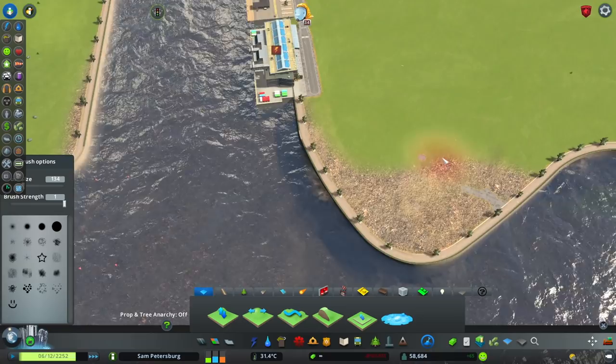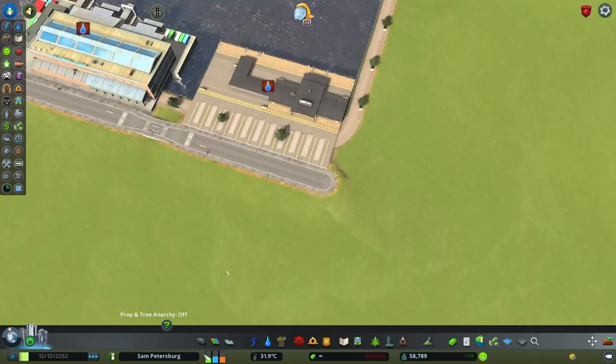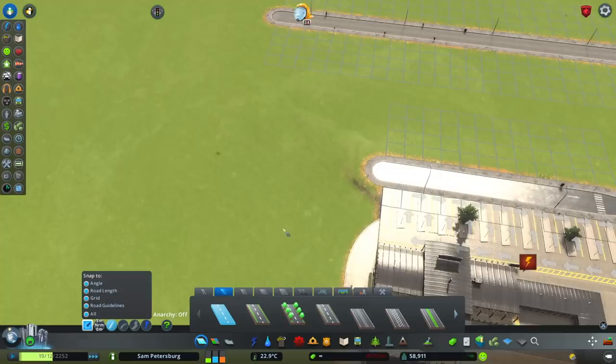What I actually did was I removed some of the land and then put in the boardwalk here. I've already done that off camera because I was fiddling around with it, figuring out what I want to do. I even designed the whole area on paper at work, though I'm not going to show you guys because it's extremely messy.